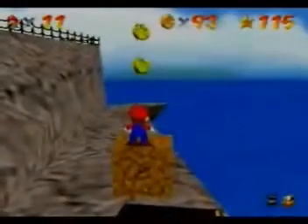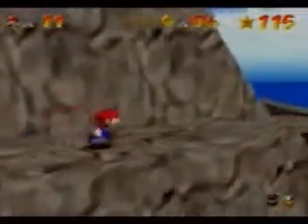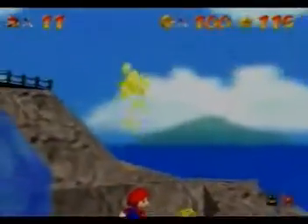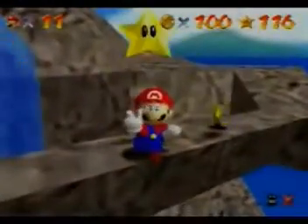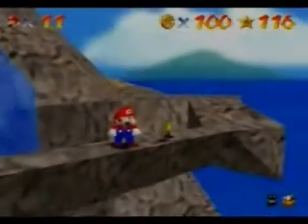Get these coins up here. There we go — only four more left, and there's five on this bridge. But be careful. Seriously, be careful — you can fall off very easily. There we go! 100-coin star. Alright, comment, subscribe, whatnot — you know the drill. I'll see you later. Now commit suicide!